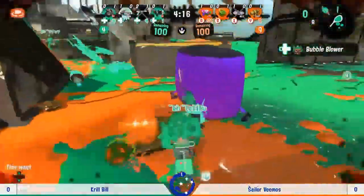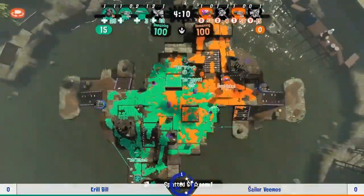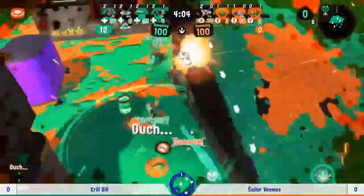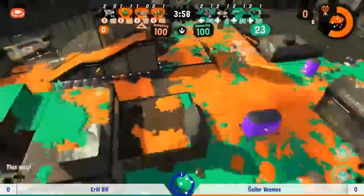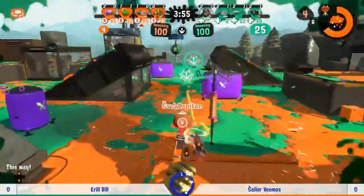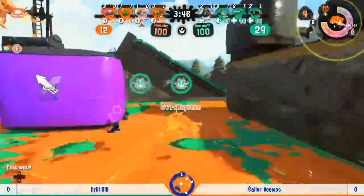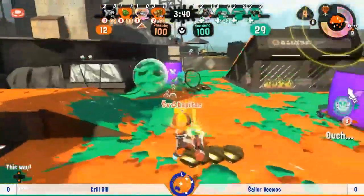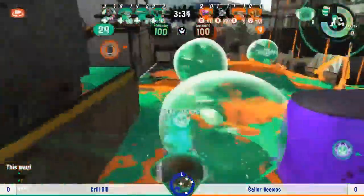You want to keep a push alive as long as possible. We see some bubbles coming out from the Kif but suddenly we've only got three people up. Let's take a minute to remark on these loadouts — it's quite interesting. We've got the Glooga Dualies Deco on Sailor Vimos, and that one does have Baller. And of course we've got the Kensa Splattershot Jr on Krill Bill.